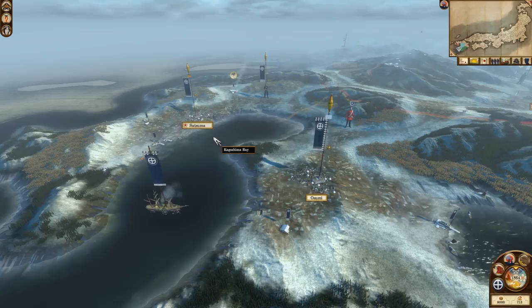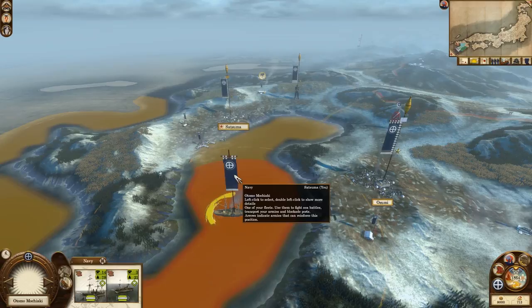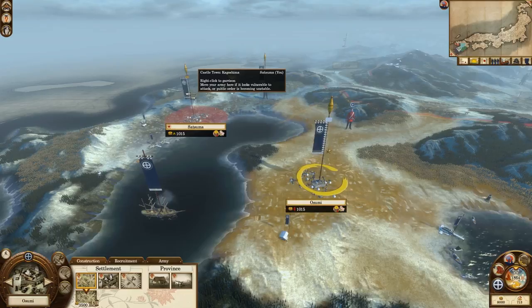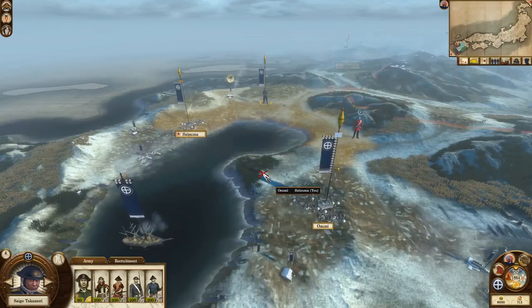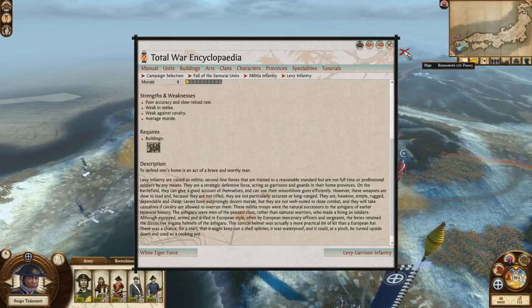Much like Shogun 2, the buttons apply the same. W-A-S-D to move around the campaign map; hold down the middle mouse button to move your camera. Left-click things to select them — I can click on Osumi, or Satsuma, or select an army. If you want more information on a particular unit, hover over it to see the stats, or right-click to bring up the Total War Wikipedia with more details about that unit.